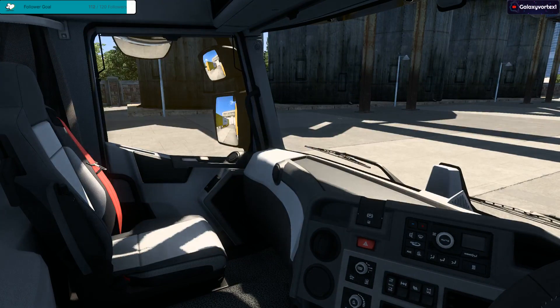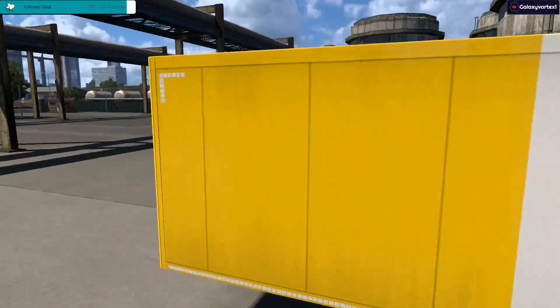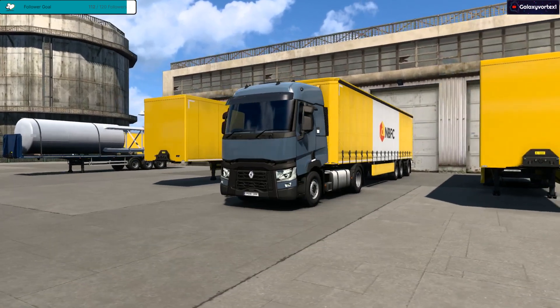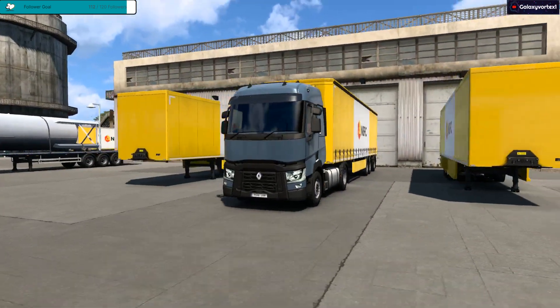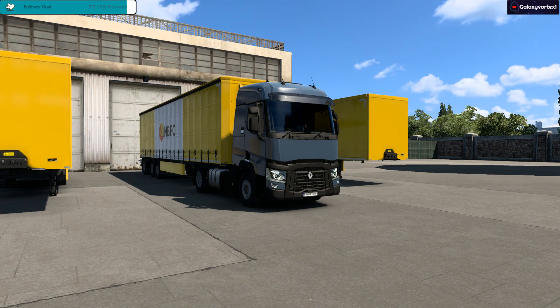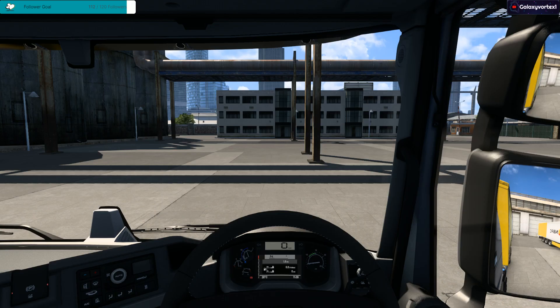Here we are in this nice Renault. Have we got the engine on? I don't think we have — now we have. Just make sure the brake is on. So here we go, out from the depot — lovely shot of episode number two. We are heading to Felixstowe. I don't think I've ever driven this truck before in my previous playthroughs because it's quite a new truck. Put it into gear — there's gear one. We should have automatic lights on. Take the brake off and we should be away.